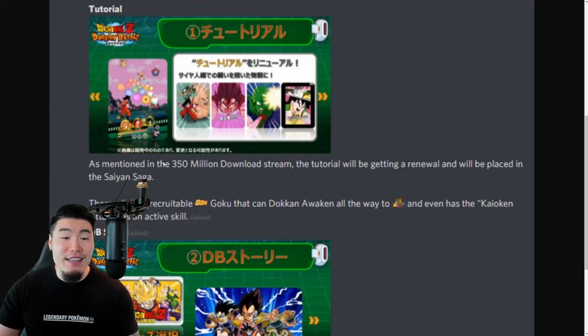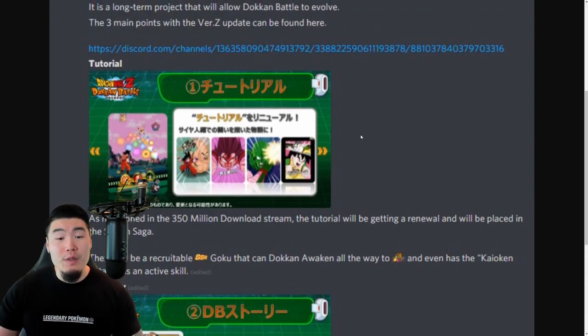Tutorial: as mentioned in the 350 million download stream, the tutorial will be getting a renewal and will be placed in the Saiyan Saga. The current tutorial is pretty bare-bones and pretty lame, so now it's going to get a whole revamp. There are going to be much nicer animations and it's going to give people a better first impression of the game when they first start. In this screenshot you can see a preview of some of the tutorial animation screens, and it looks infinitely better than what we have right now.